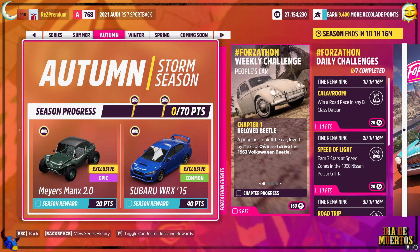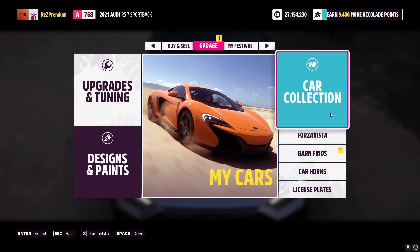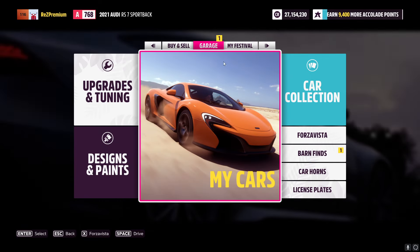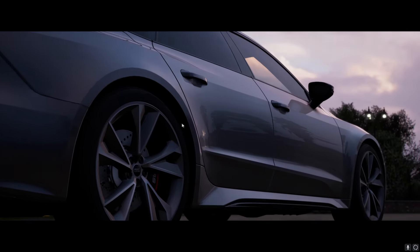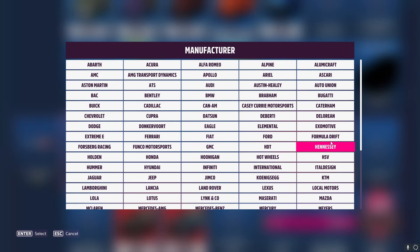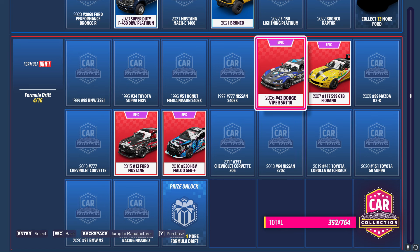Eventually when you come into Forza Horizon 5, all you need to do is go to car collection. The thing you have to find is Formula Drift. Go to Formula Drift and you will find the Dodge Viper STR10. Hover on this car — this is the car you need.